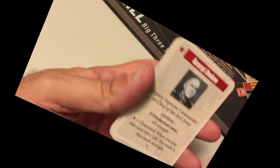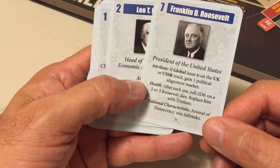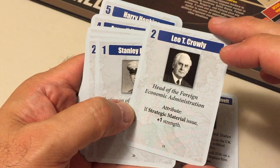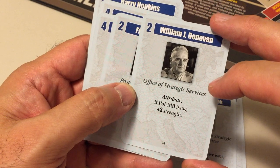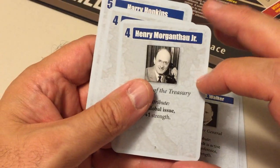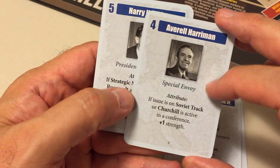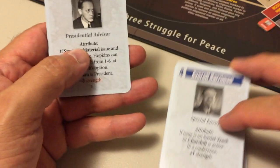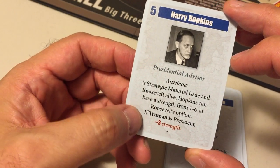The American hand has Roosevelt, who must roll for health every time his card is used and may even die. Crowley has a strength of 2, Embrick 1, Donovan 2 but up to 5 if advancing a political-military issue, Frank Walker at 2 rising to 4 if Roosevelt is active, Morgenthau at 4 and 5 if advancing a global issue, Harriman at a strength of 4 with a possible plus 1, and Harry Hopkins at strength 5 — though his strength drops significantly to 2 if Truman is president.